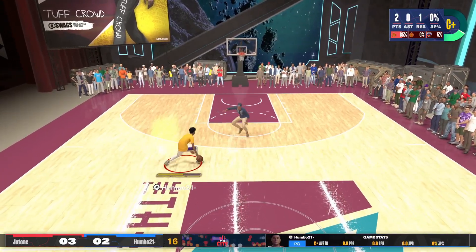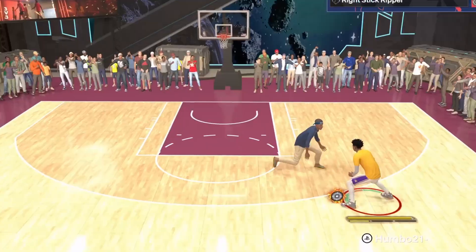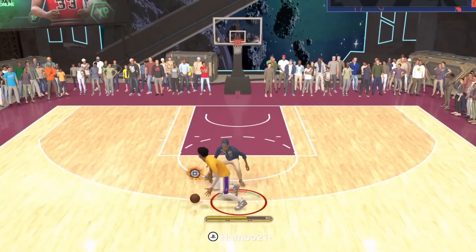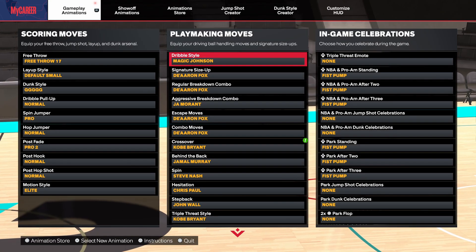Being six foot six makes you so much taller and quicker — a lot of the dribble moves create way more space because you are taller, and scoring in general is just a lot easier because it's hard to get contested and hard to stop you when you're rim running. All these clips I only had silver badges. If you guys want my dribble moves they're on screen right now. Moving on to defense.